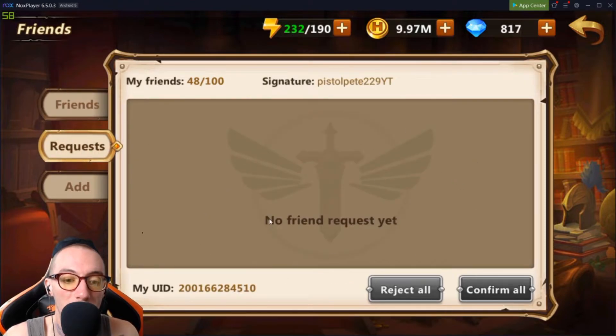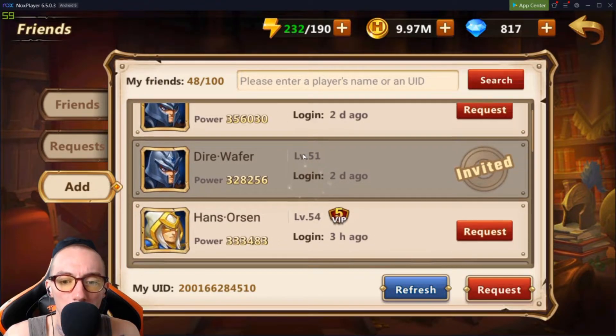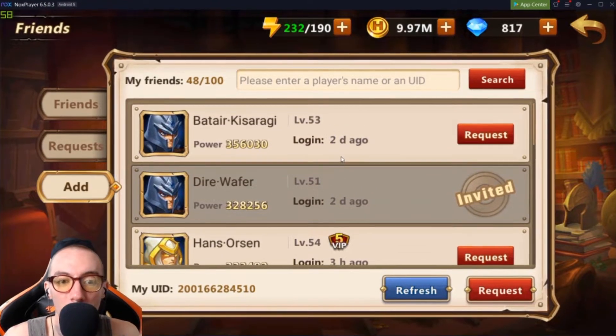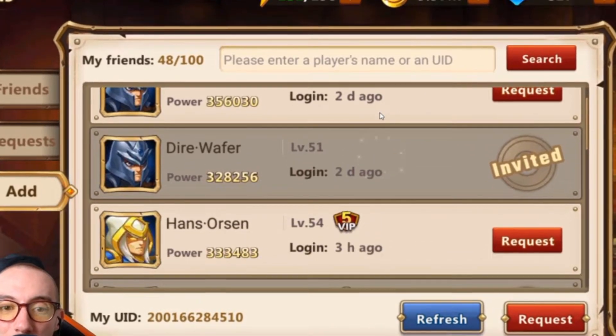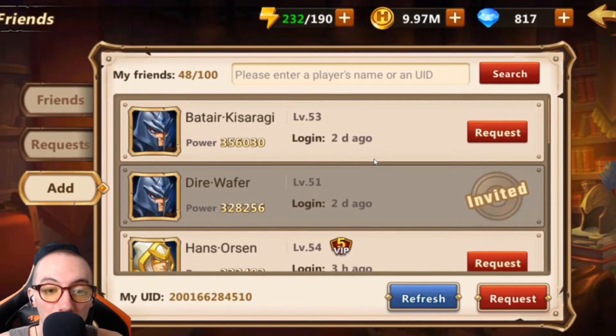You can go to Requests and confirm anyone who sends you a request, then hit Add. I just add random people. Right now I have 48 out of 100, and not all of them may send energy back. Pay attention to the last login — it says 'login two days ago.' If they haven't logged in for a while, maybe they stopped playing. When you send a friend request, consider that they might not be active anymore.